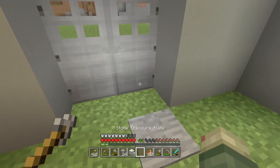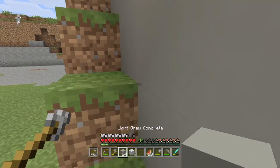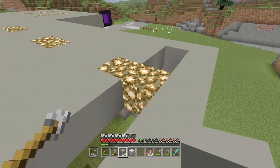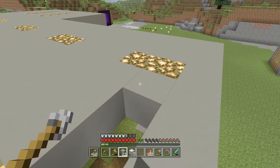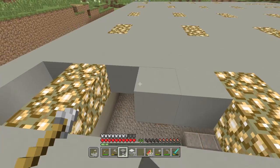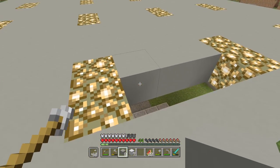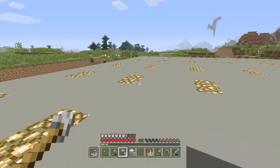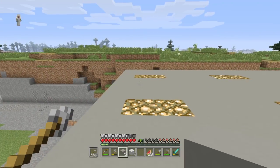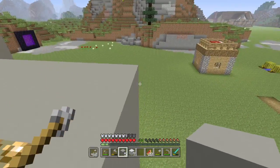I'll just stick it right down here so we can go in and out. We'll finish the roof and then also start working on the flooring, because I got a bunch of white concrete. It wasn't too bad to get — it's just sand, gravel, and bone meal. Look at this — the roof is finished and it looks nice.